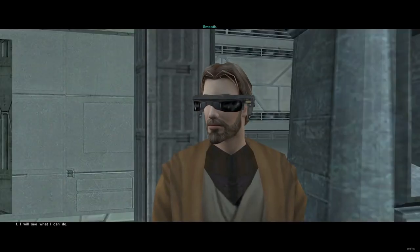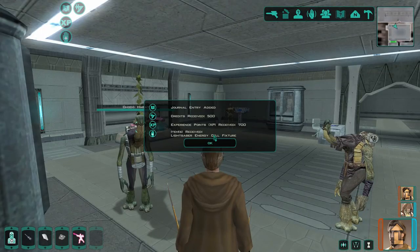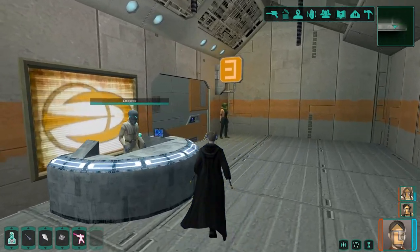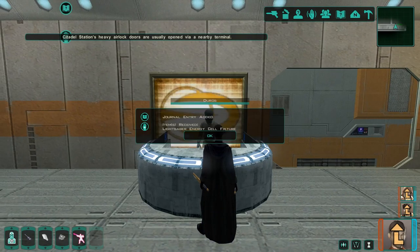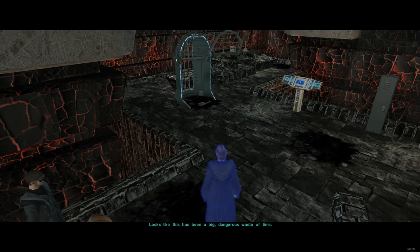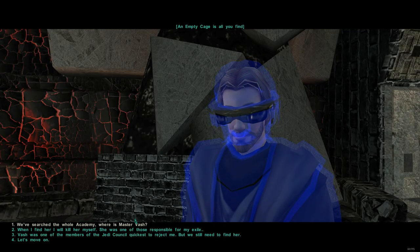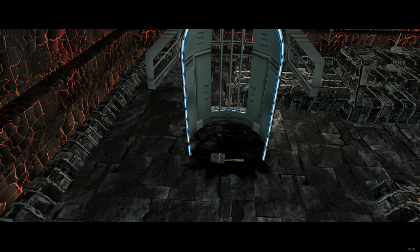You will always get your first piece from Citadel Station, whether you help out the Ithorians or the Czerka Corporation. From either organization you will have to help them to get access to a shuttle to hunt down the Ebon Hawk. After doing so, you should be awarded your first lightsaber part. The remaining two pieces will need to be collected from any of the lightsaber locations I will soon mention. All locations will give you a full complete lightsaber unless you haven't crafted your first one — you will instead get one of the three parts.